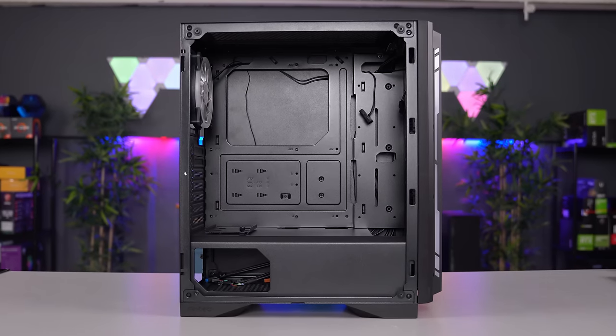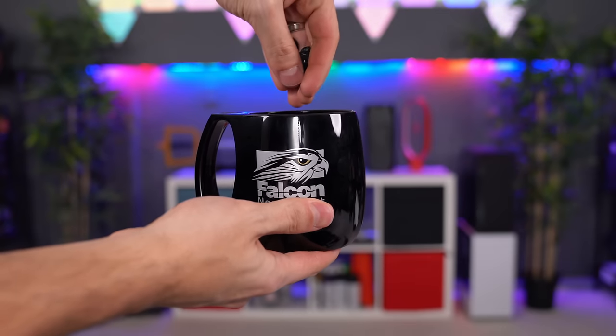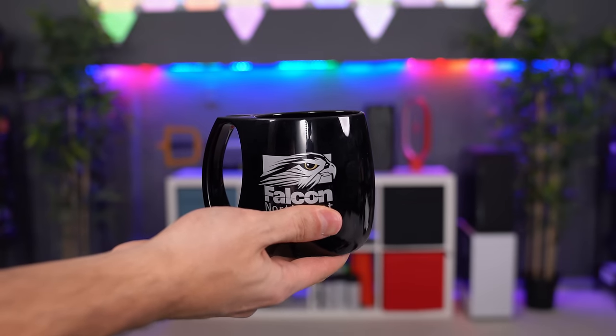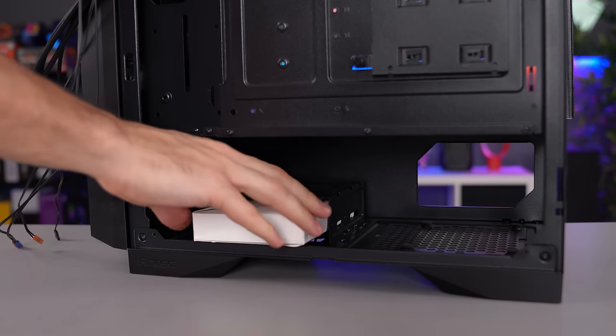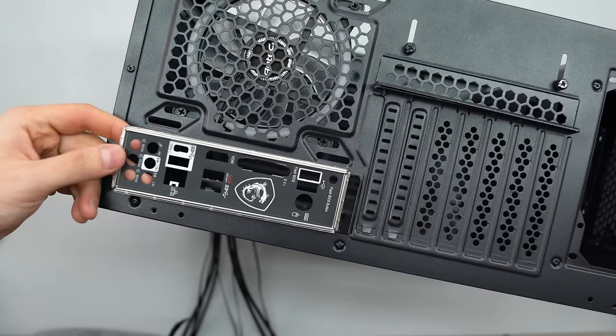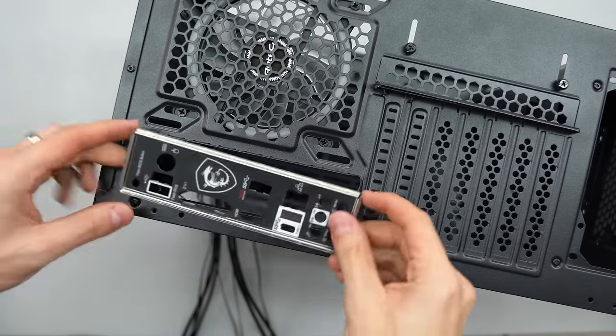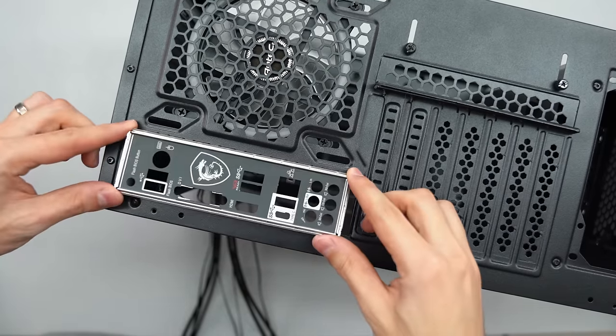Alright, so now we're ready to put the motherboard inside the case. Go ahead and remove both of the side panels and place the screws in your tray or cup so they don't get lost. Remove the bag or box from the case that's holding all the screws, because we're going to need that for the rest of the build. First, we need to install the IO shield — grab that from the motherboard box and make sure to position it so that the text on it is not upside down.